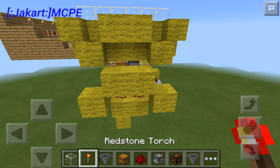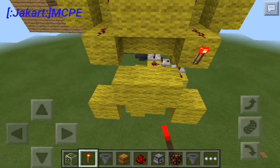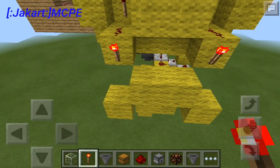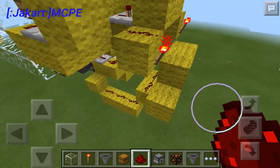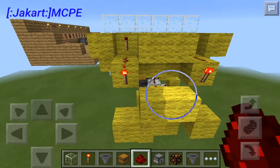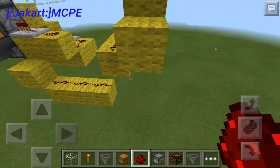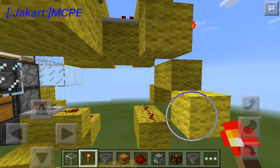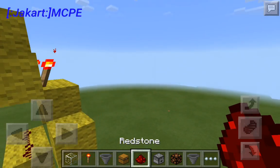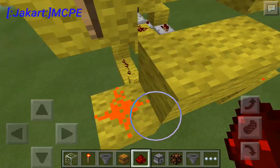Now you're going to want the redstone torches. Go ahead and place two there, two here. I think we're supposed to place a redstone here — yeah, we do. So place one here and one here.